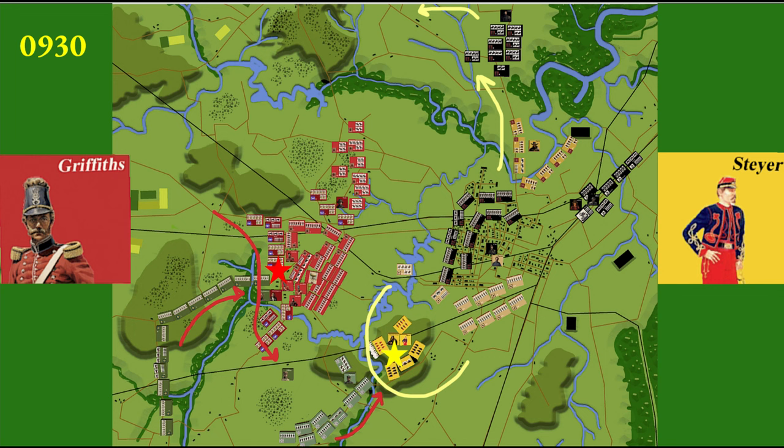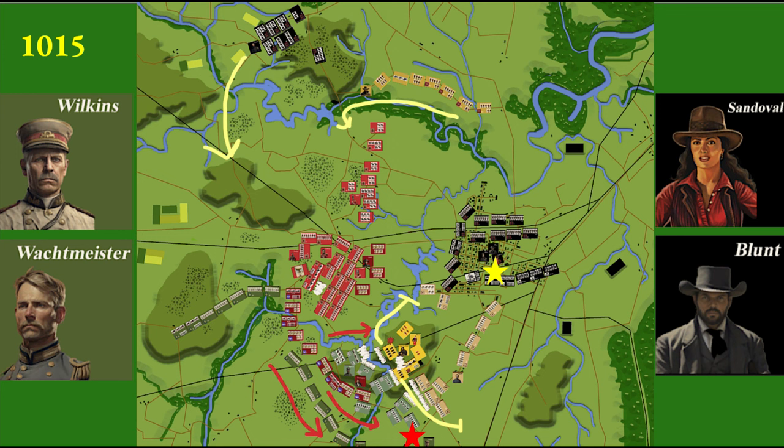Nordheim commander Haygood, played by Designer of War, arrives from the south. At 0930, alliance commander Griffiths, played by Turtle Flaps, gets an observation balloon in the air, giving the parent command a full view of the field. The traffic jam continues. Nordheim commander Steyer, played by Scottish Civil War Savage, digs in on the southern hill and makes first contact.